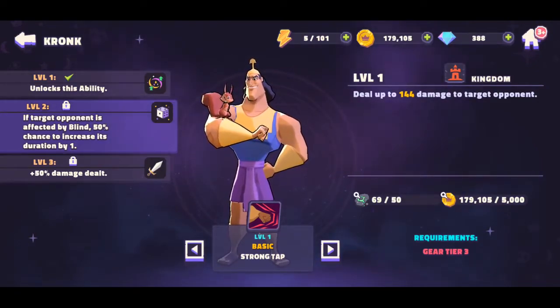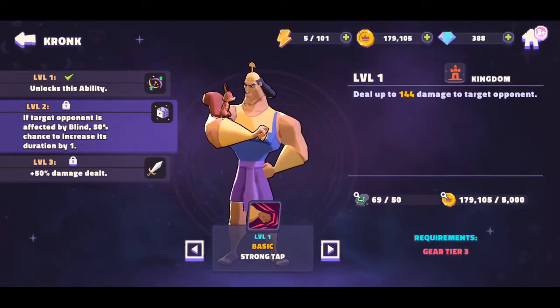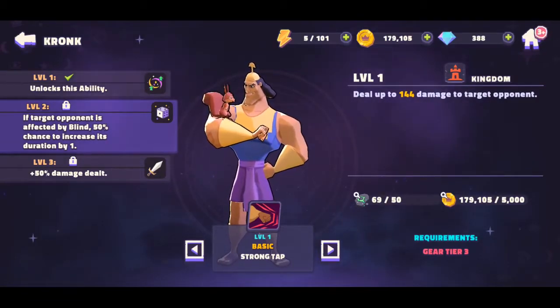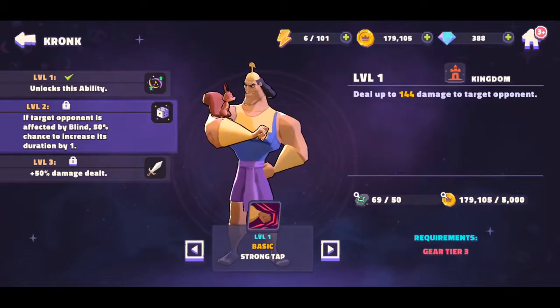This is a character you want to partner up with Darkwing Duck and Hopper, because they inflict blind through their effects and skills. It's a good partnership to add blind or extend the duration of blind for a hard-hitting attack. Definitely consider him as part of a blind team with Darkwing Duck and Hopper. Level three gives an additional 50, making it a strong tap.